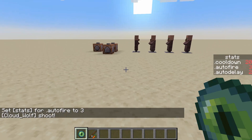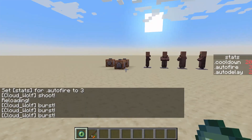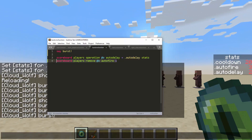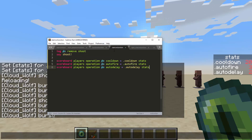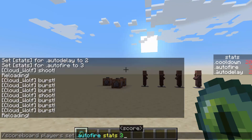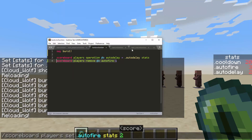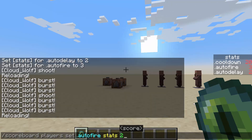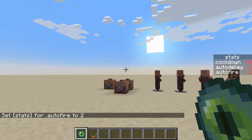So when I click once, it'll say burst, burst, burst. One thing to keep in mind: inside shoot start, if you want auto fire of three to mean exactly three total shots, you can remove one initially so that the first shot counts. If auto fire is three and you remove one at start, that means you shoot a total of three. Alternatively just remember that two means a burst of three — it is your first shot plus however many subsequent shots there are.